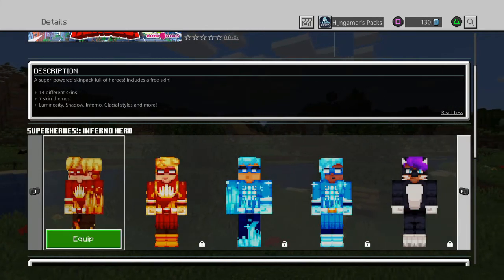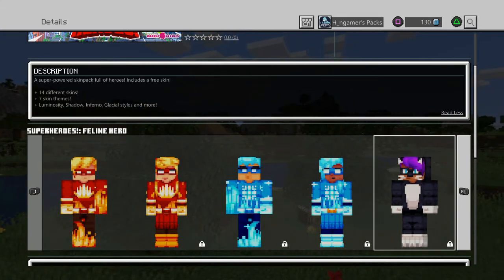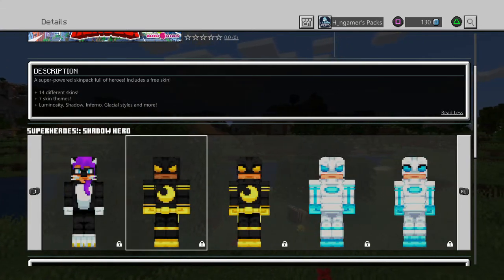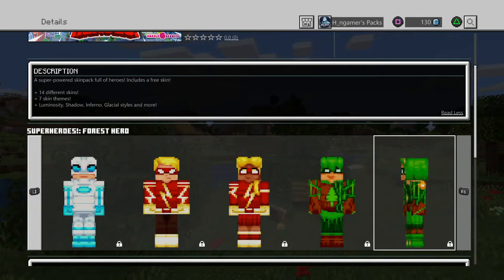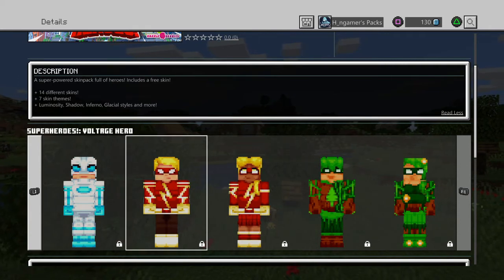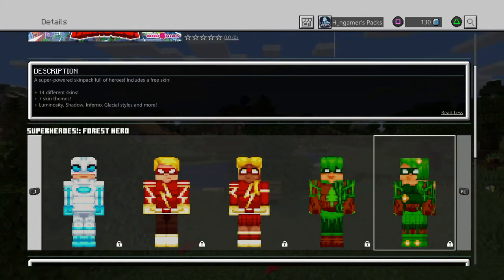As said, you've got 7 different themes. You've got the lava, sort of fire heroes. The ice heroes. The cat, feline hero. You've got the moon heroes. You've got the light heroes. You've got the lightning heroes — energy and voltage. And then you've got the forest heroes right here, woodland and forest.